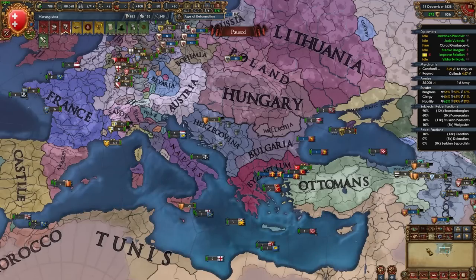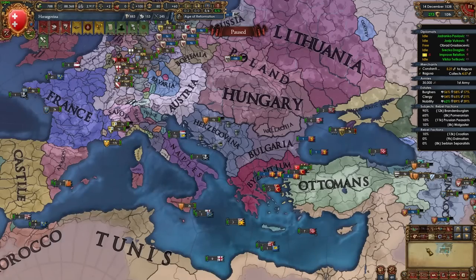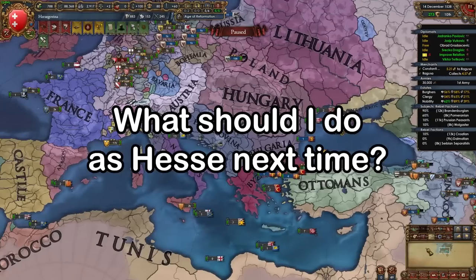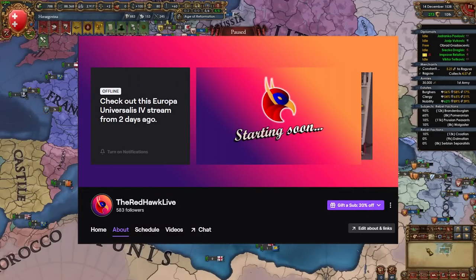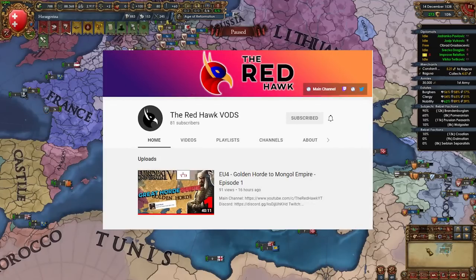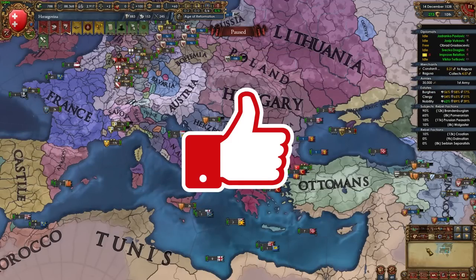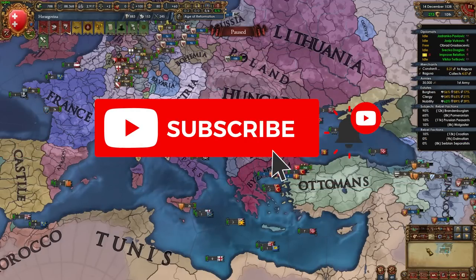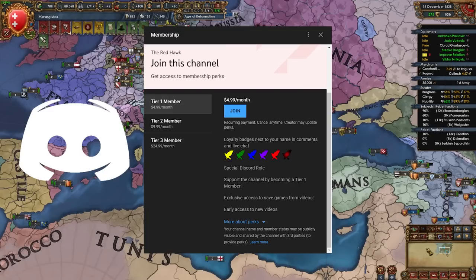With all our electors voting for us, everything converted to Catholic, and a powerful army — this campaign was an absolute blast. I definitely recommend you guys check out Herzegovina and try to do what I did — just make sure to go Catholic at the start. So ladies and gentlemen, this campaign as Herzegovina in the A to Z challenge has been a success! Let me know in the comments what nation I should do next week.